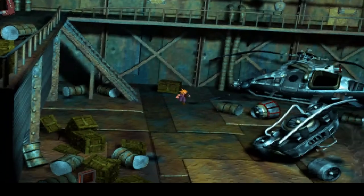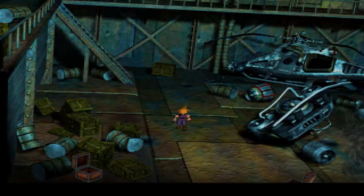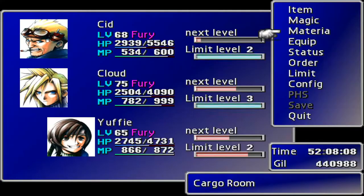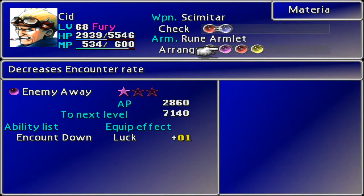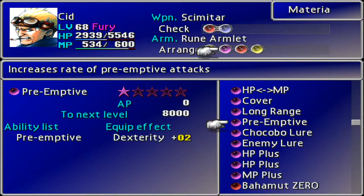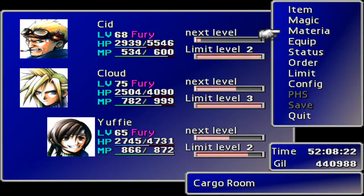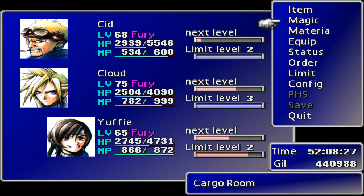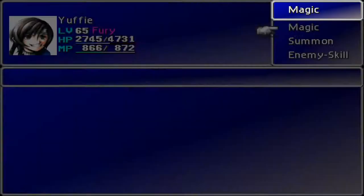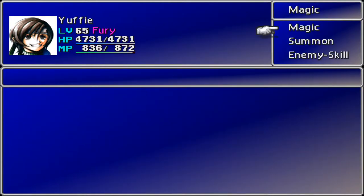We are literally missing one last piece of materia before we can start properly leveling everything up — the Final Attack materia. That's the one I wanted to swap out. We can only win that from a special Battle Arena battle, so we'll have to do that at some point. There's Enemy Lore — that's what I'm looking for. Does Yuffie have the healing magic? I also noticed I've got two fully mastered Restores, which helps me greatly.